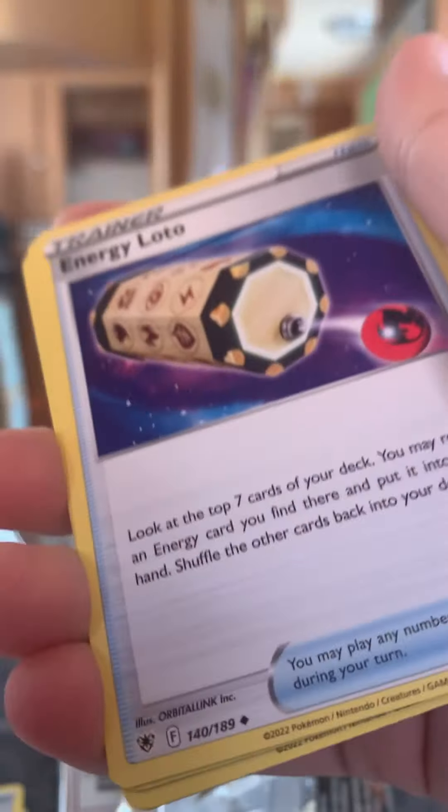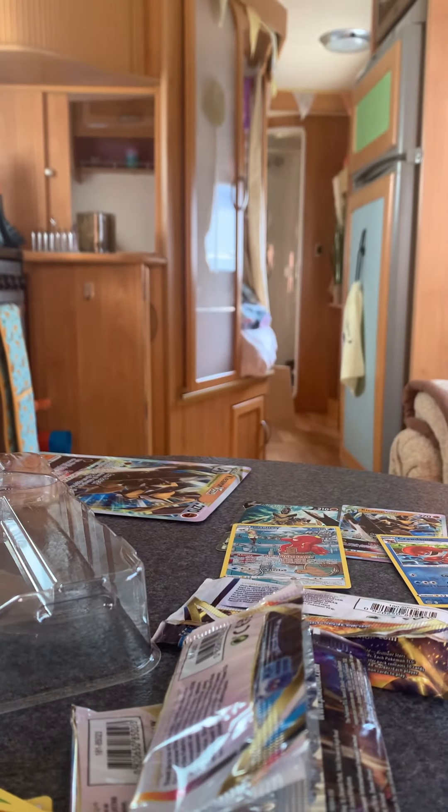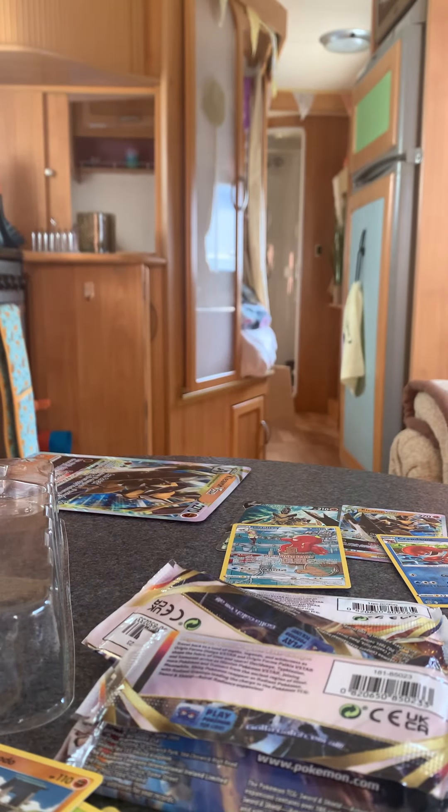Our next Astral Radiance pack, our third pack. We've got a Rainbow Trainer already in pack two, and a code card. Let's still get a Trainer Gallery. Water Energy, Earth Serene, Featured Ball, Energy Lotto, Yanma, Stuntler, Hoot Hoot, Cricketer, Ciddle Willow, Bristlin Reverse, and a Non-Holo. So we got a Rainbow Trainer from the Astral Radiance pack.